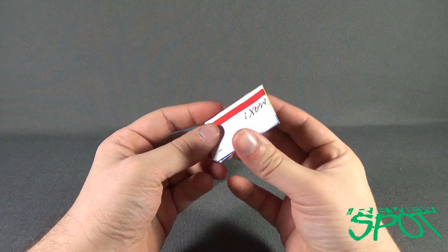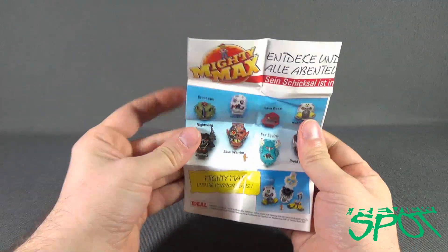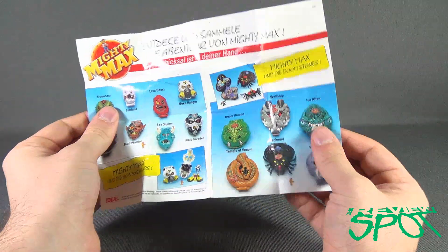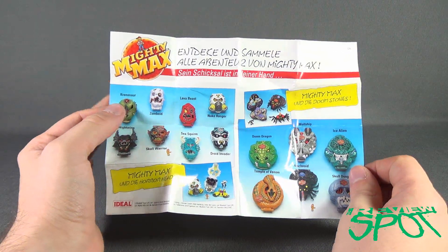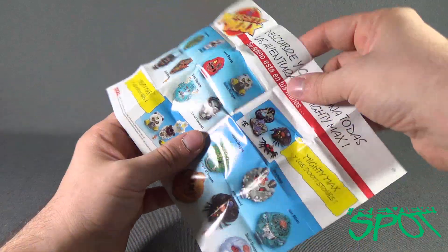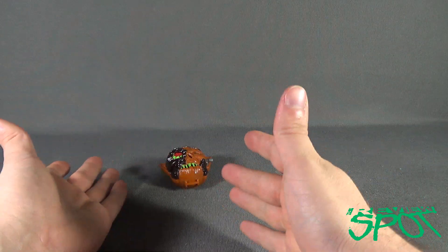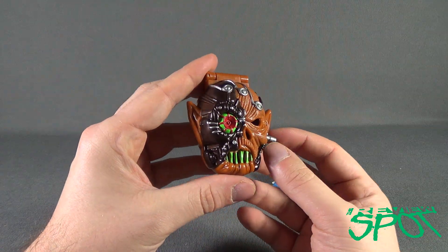First having a look at the pamphlet that comes with the Skull Warrior — open this up, it's the same one that we've seen before, showing you all the horror heads, and on the other side some of the larger sets as well. The good thing about Mighty Max too is that they're really cheap. You can find sealed Mighty Max horror heads and larger sets on eBay and they're not overly expensive, which is something I really like. It's allowed me to go back and pick up some of these that I saw when I was younger but never got a chance to pick up later on in life.